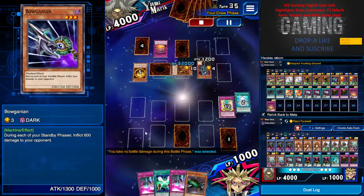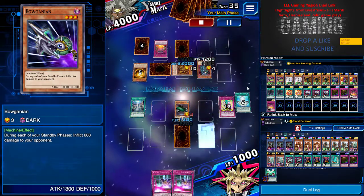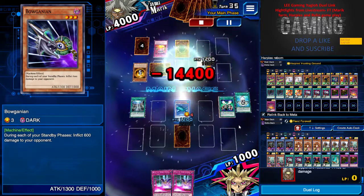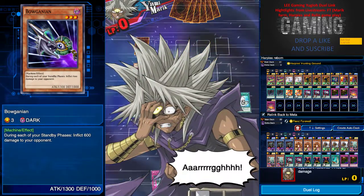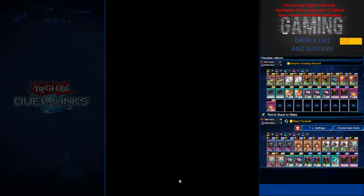Honestly I hate farming because I'm lazy and farming is always a pain. On the last turn you just Soul Exchange, use Catapult Turtle to get the damage, and OTK — easy peasy. I think lately they buffed up Yami Marik; he seems smarter now, so be careful.